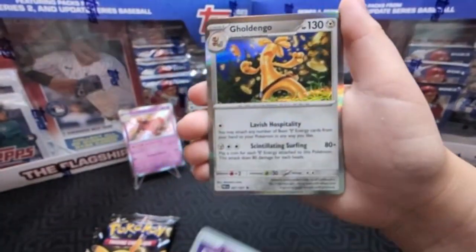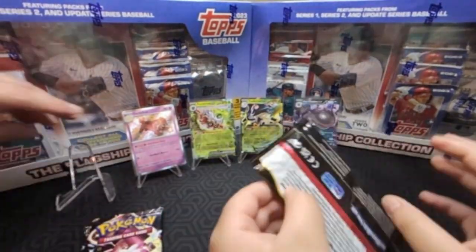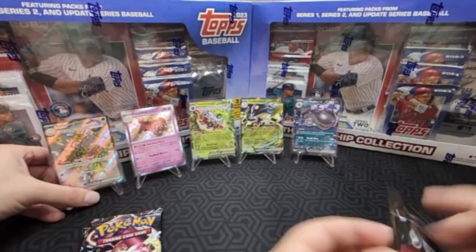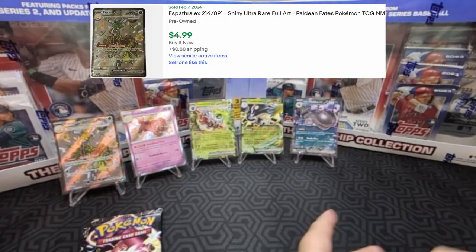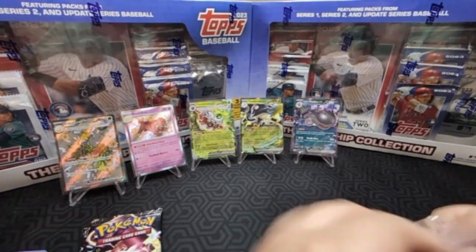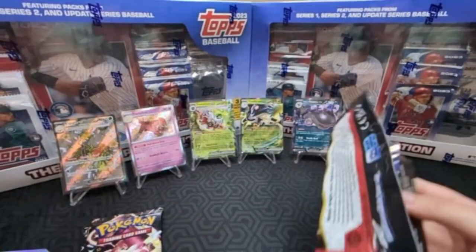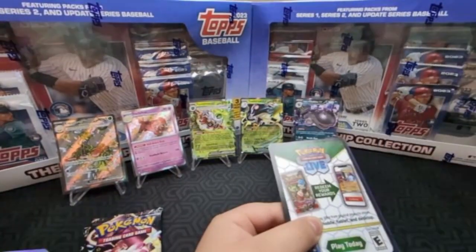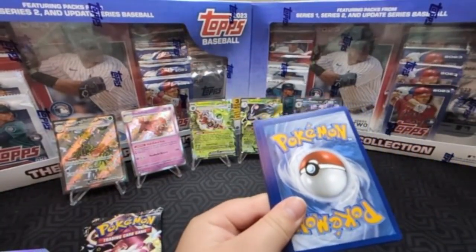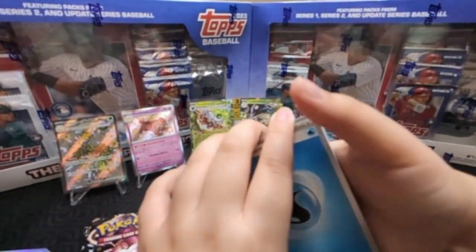Oh yeah, this is new. You're a gold dingo, bud. Yeah, we have enough gold dingos. I'm so mad I never pulled a good gold dingo from — was it 151? No, it was Paradox Rift. Yeah, I was kind of bummed I never got to pull a gold dingo. This is one of the funnest sets I've ever opened in Pokemon. I feel like this is the best set I've ever opened — Paldean Fates. Better than 151, I think.